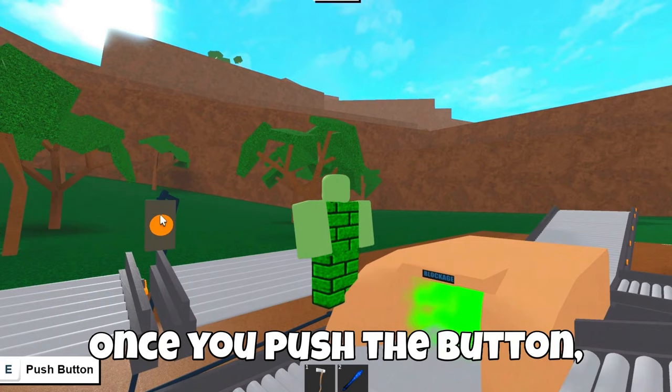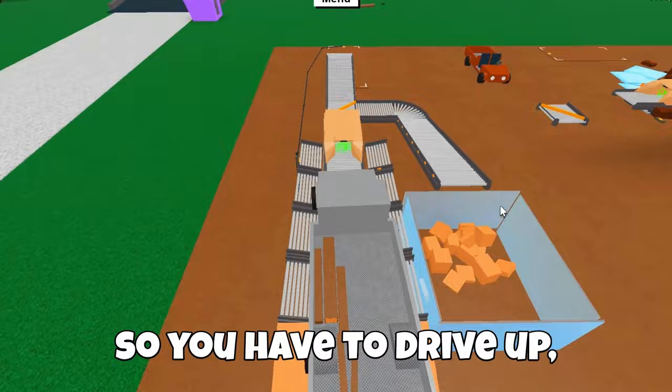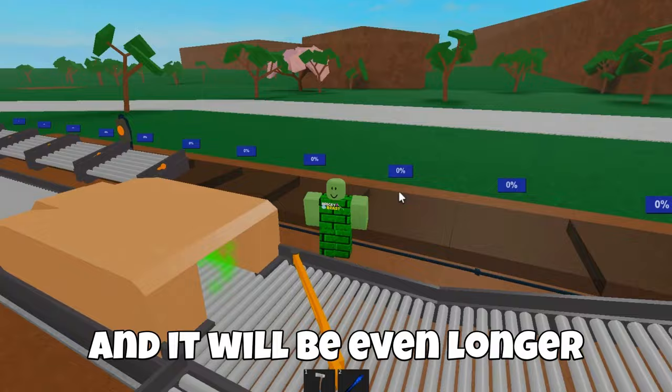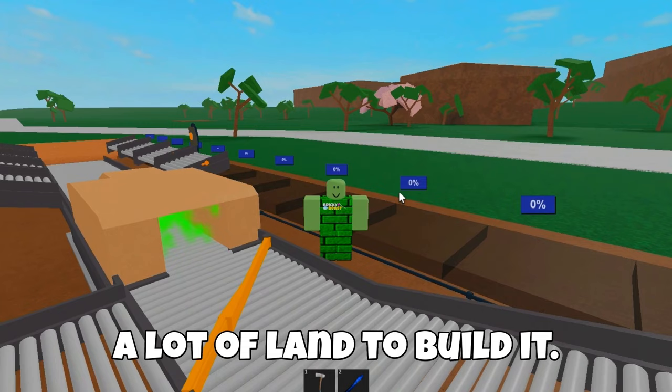Once you push the button, your car should respawn. So you have to drive up, push the button, and then choose where you want the wood to go. This setup is pretty big — it's 15 large floors long, and it will be even longer if you use the SawMax 02L. So you will need a lot of land to build it.